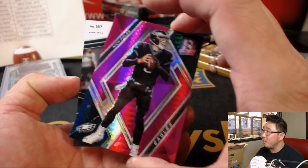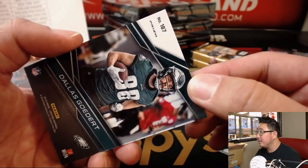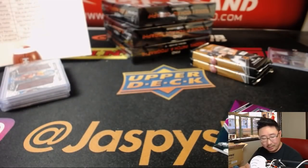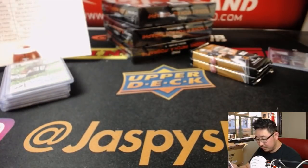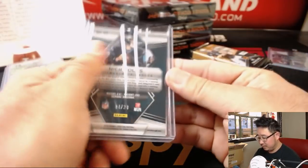Nick Foles — important phone numbers — and there's Dallas Goddard, out of 99, neon green, crop circle background, Eagles. Michelle with the Eagles. And there's Nick Foles as well, 4 out of 20.